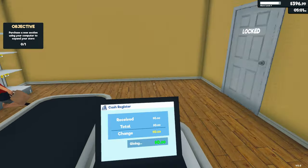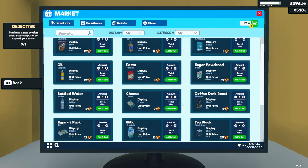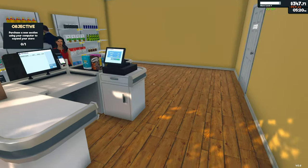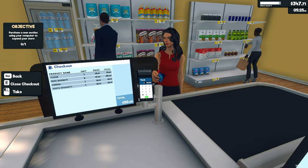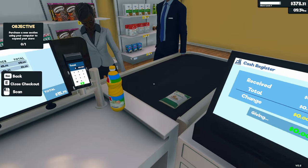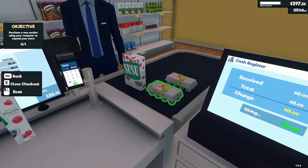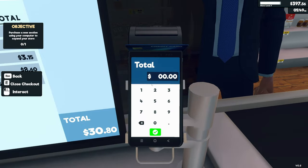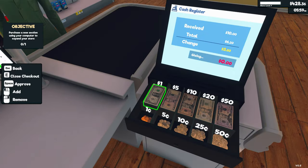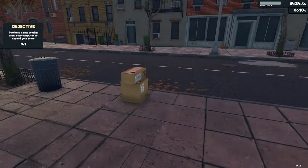Going a bit low on peanut butter and bread. Peanut butter and bread. I think he's bought the last of the bread. $30.80. Just the water for you. Let's get the stuff in from the sidewalk.